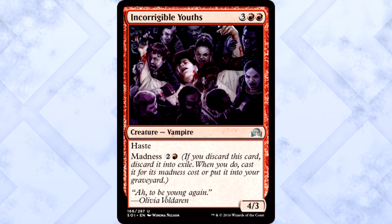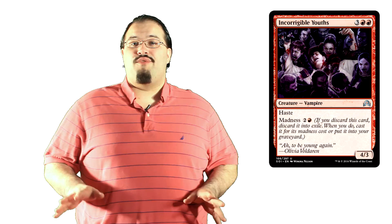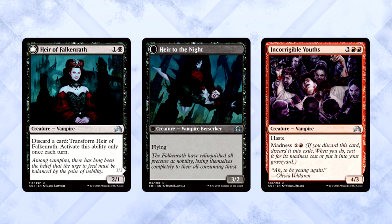Incorrigible Youths is three of anything and two red for a 4/3 Vampire with haste and madness costing three mana. If you discard this card, discard it into exile. When you do, cast it for its madness cost or put it into your graveyard. Getting to cast a 4/3 with haste for three mana — I'll take it. You find yourself a sweet discard engine? You have one: Heir of Falkenrath. Drop the Heir on turn two, discard the Youths to it on turn three, play the Youths, attack for seven. Now that's fast. So incorrigible.